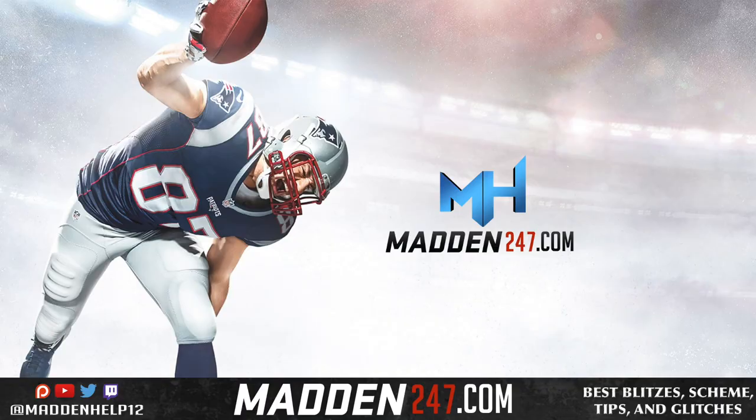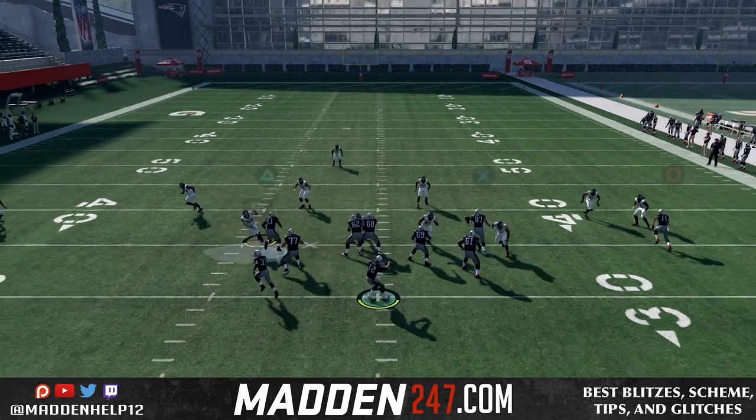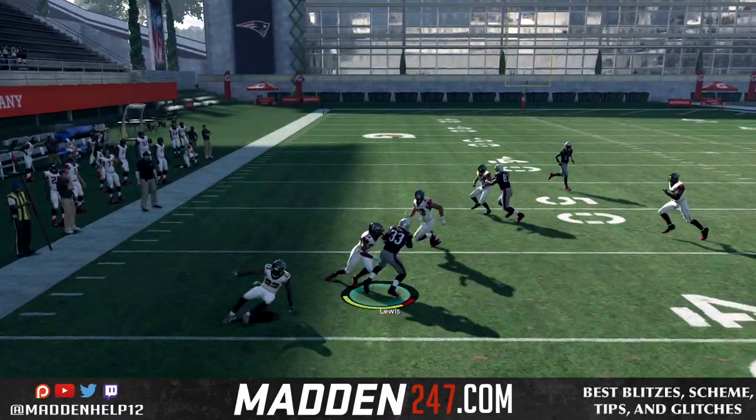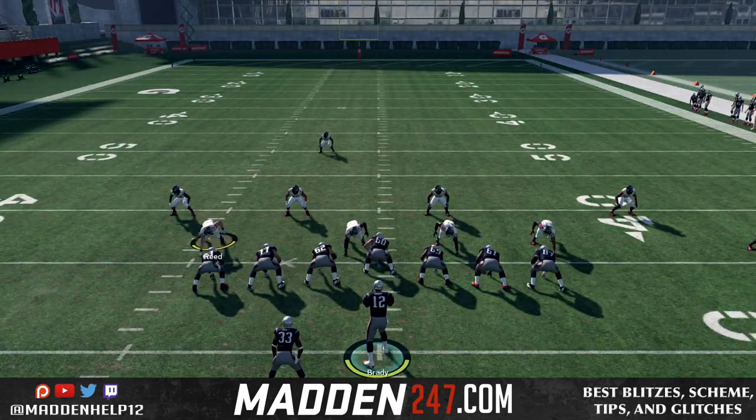Today we're going over the best move in Madden. There are two different ways of running it — it's the spin move. The first way, you do not want to hold turbo. In the first few clips, we're just going to catch the ball, and if we're one-on-one we always want to use that spin move, because you can see we get that great animation when we're one-on-one.